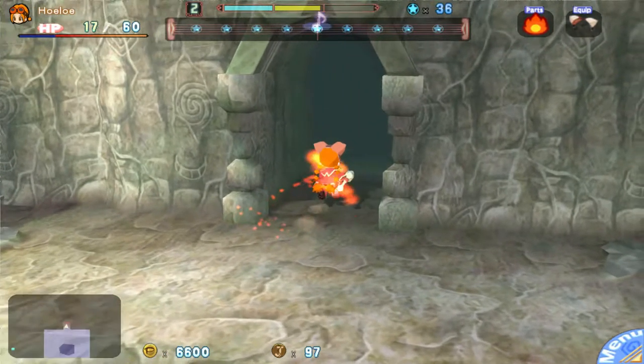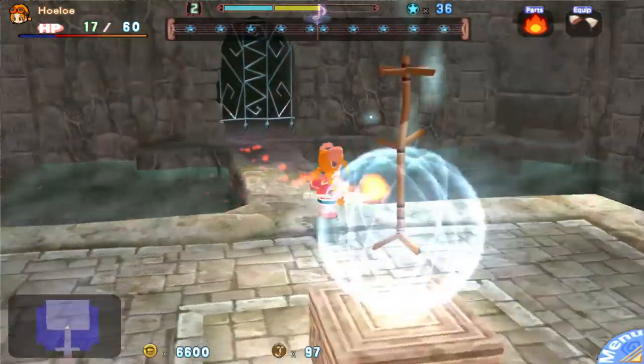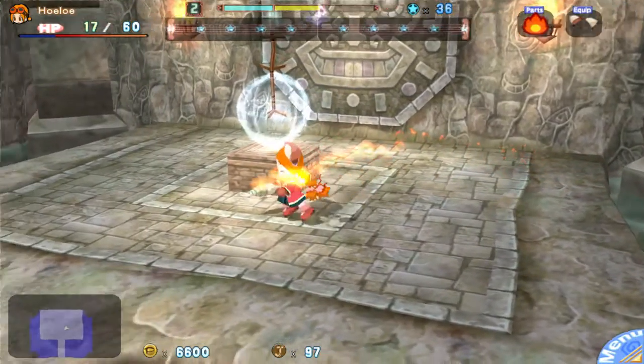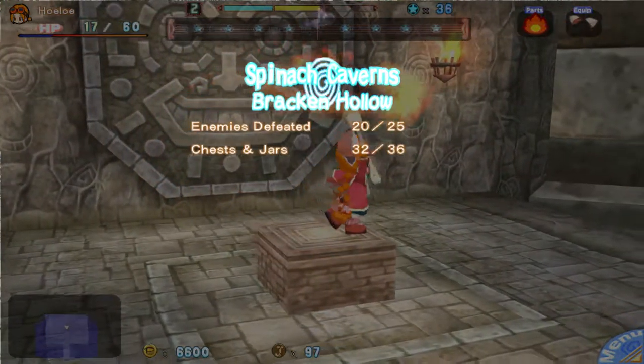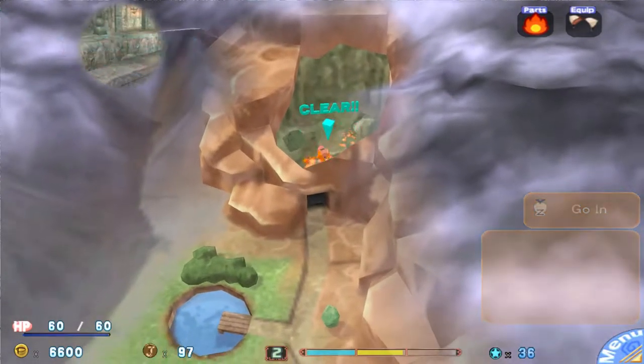So we're gonna find out what's through this door. It was literally at the end — it's a stick! Everyone loves a stick. Hat rack! I didn't do very well in that one. Only an A. Well, I beat it at least.